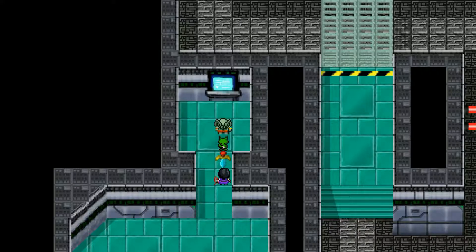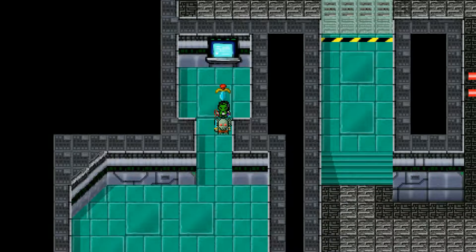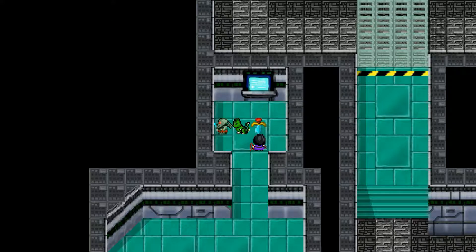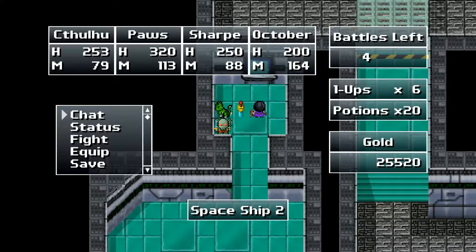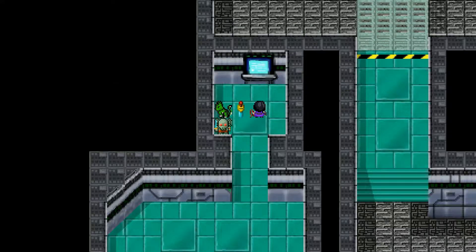Hey guys, this is Eskimo Poodle and we are back with Cthulhu Saves the World on the PC. Last time we got ourselves a pretty kitty for a companion — the green paws — and he's got a combo damage dealer slash healer thing going on. We went into a spaceship to figure out why they're abducting cows. Still on spaceship 4-2, trying to get back to where we were.